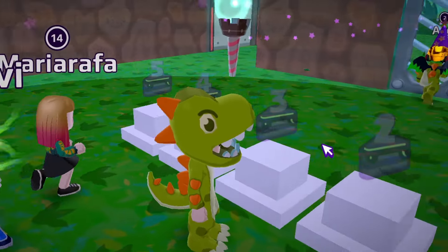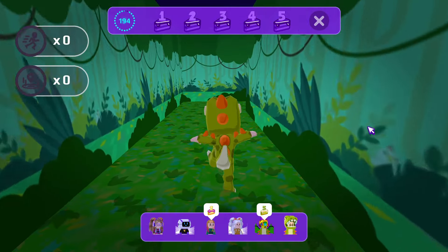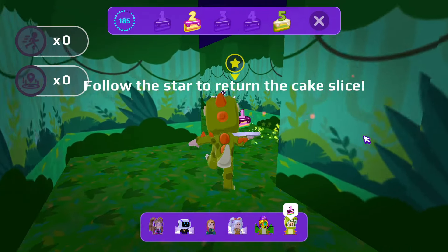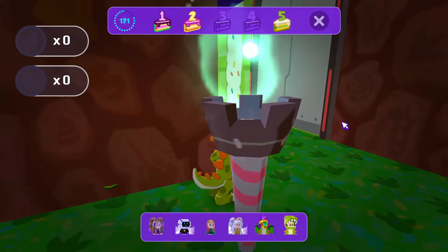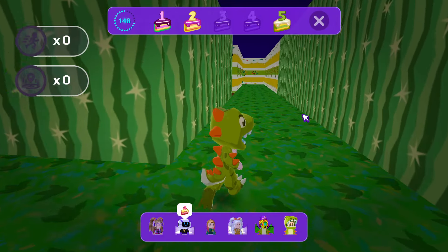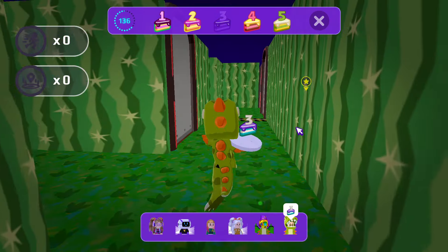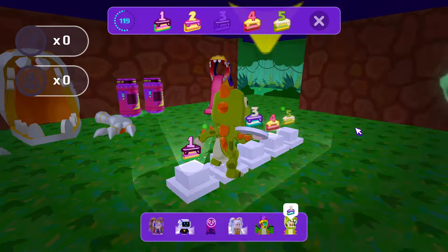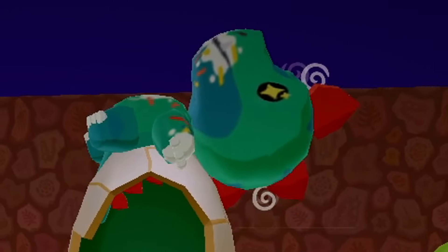We need to find all these cake slices and bring them back. They could be anywhere in this maze. We found our first cake — let's take it back. We retrieved the first cake, now let's look for the others, we only need two more. This person just found one, so now we only need to find one more. I found it! Let's take it back before the hungry dinosaur comes. We did it! We have collected and saved all the cakes from the hungry dinosaur.